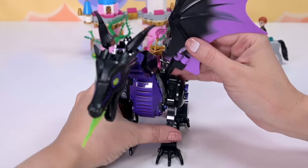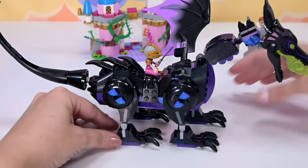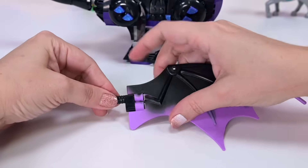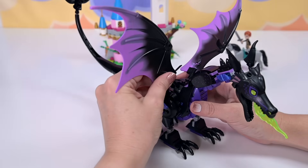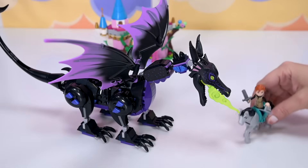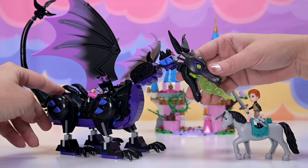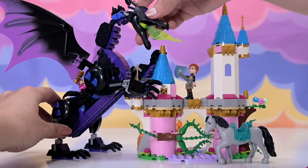So let's get these wings on. This one goes in here on this side and you can turn them around, make them go up and down, and angle them, which is good. They're the same dragon wings we've seen in the Elves line as well, except not in this colour scheme — obviously in Maleficent's colours. She's done! I actually prefer her without the wings — I think the wings are a little bit underwhelming size-wise, but it's alright when you change the perspective.